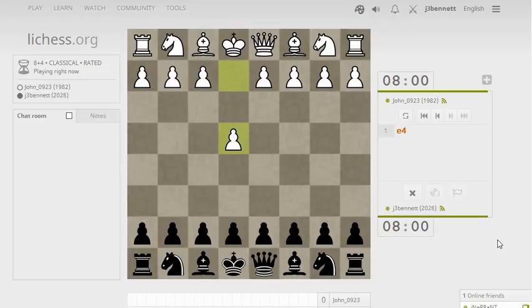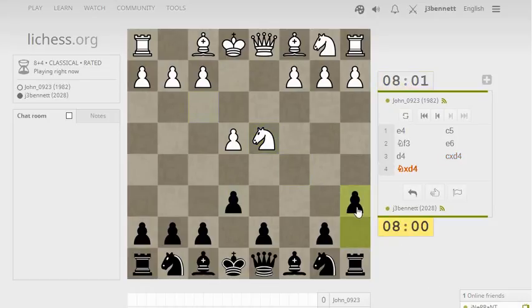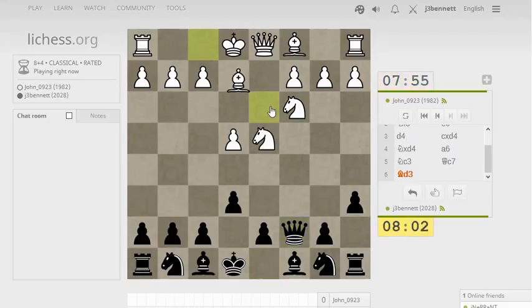John starts with e4. Let's go for a Sicilian — an Accelerated Dragon Sicilian if I get the chance. Let's go e6. And the main line here, open Sicilian. a6. Knight c6 would have been a timing issue, and this is the kan. The way he's playing it is fine, although bishop to d3 is a little more common. There he goes with bishop d3. Very typical setup.